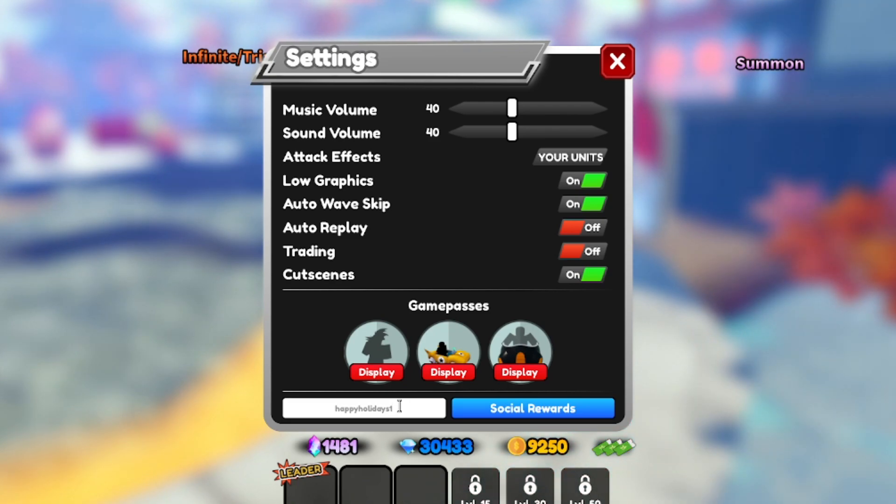Happy Holidays 1 gives you 200 stardust and 5,000 gems, and you can redeem it at level 40. I tried 'newyears2024' — that's not a working code, they haven't released a New Year's code yet. Another working code is 'prechristmas2023' — P-R-E-C-H-R-I-S-T-M-A-S-2-0-2-3 — which should give you around 150 stardust and also requires level 40.